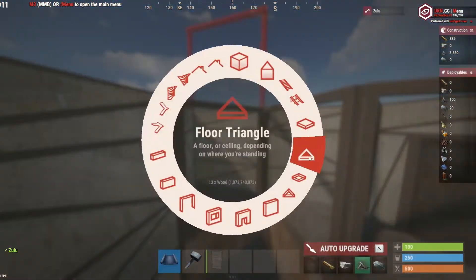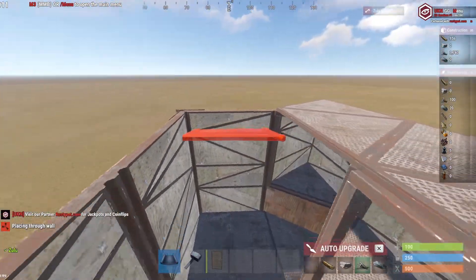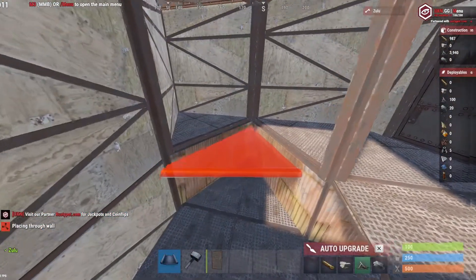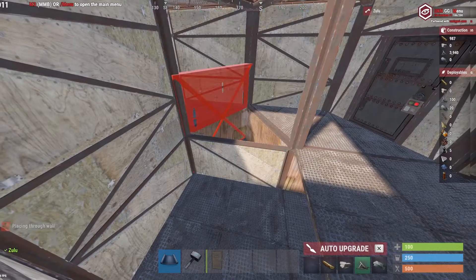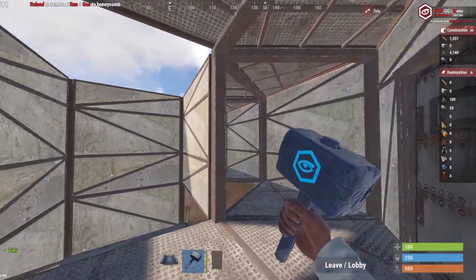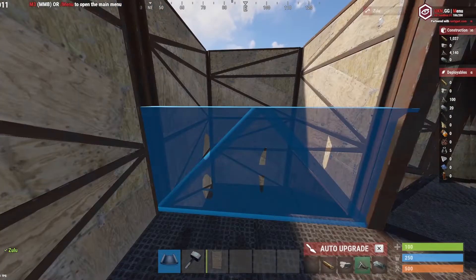This gives you a bit more storage. After doing so, move to your roof and start adding your triangle and square roofs. Make sure to only place one above where you placed the last ceiling, because the second ceiling is going to be your hop up. Place a half wall and a full wall — this is going to be the entrance to your stability bunker, and I'll show you how this works later on in the video.